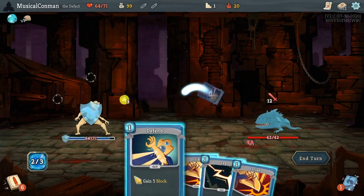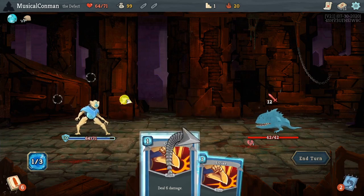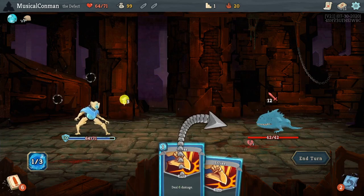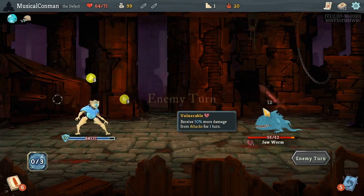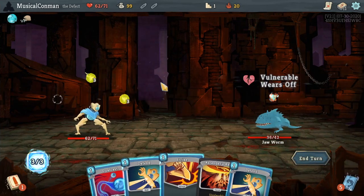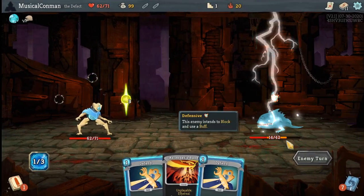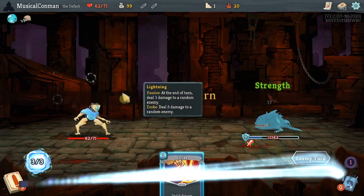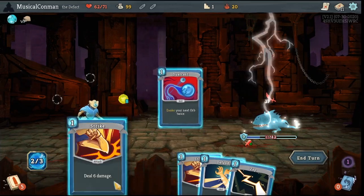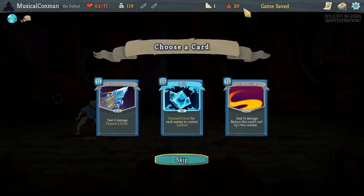Not really going to use it this turn. I could play a Strike for nine, or a Zap to deal three each turn. I don't think we kill it this turn, I don't think we kill it next turn. So I think the Zap is just at least as good as a nine damage Strike, unfortunately. I'll do that though — get it down to eleven. Maybe we kill it this turn. We do. Took two damage that fight, not too bad at all.